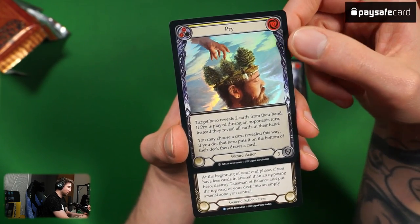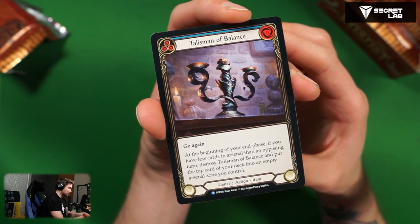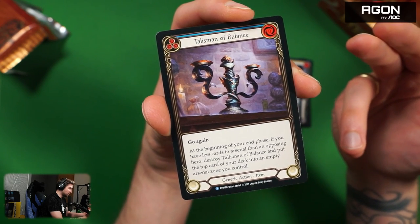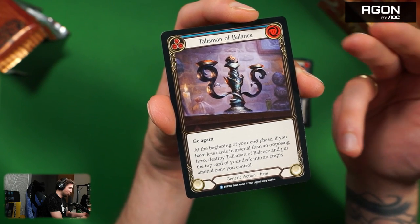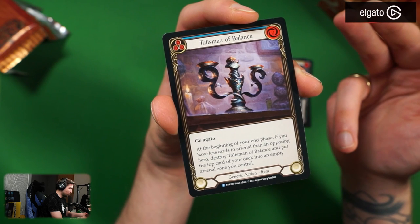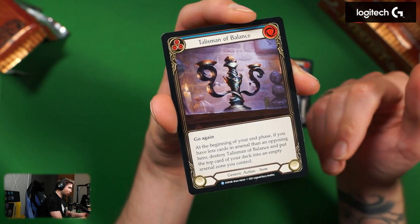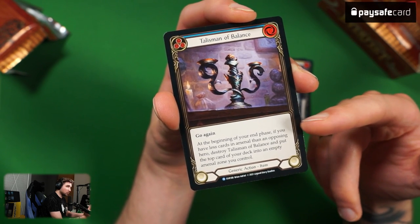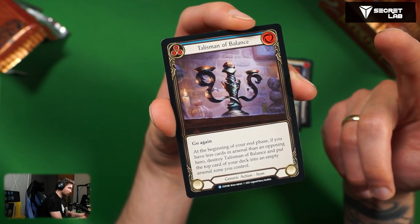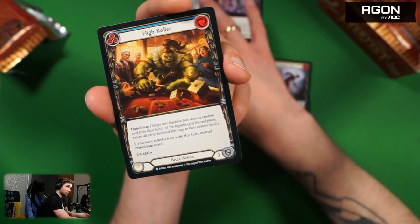Talisman of Balance — an item for every class, go again. So you can play it and still play something else in your turn. At the beginning of your end phase, if you have fewer cards in arsenal than an opposing hero, destroy Talisman of Balance and put the top card of your deck into an empty arsenal zone you control. I wonder if this works with New Horizon — and yes, it always works with New Horizon. Another rare — I'll put rare cards aside.